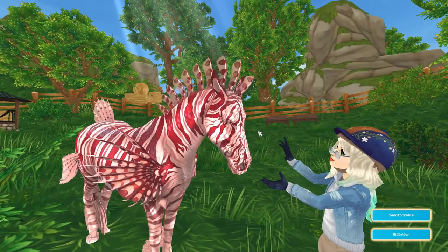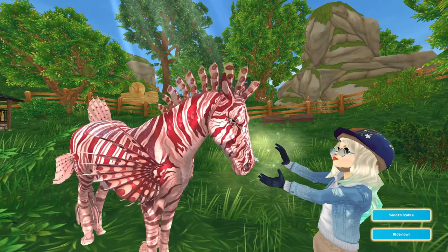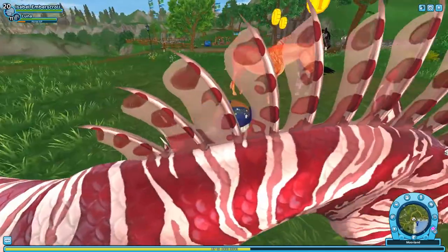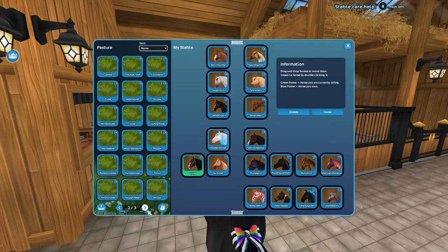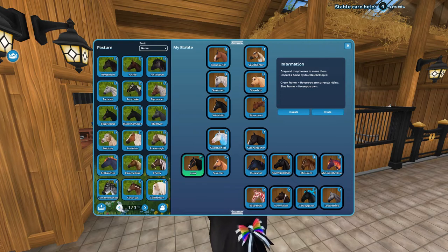I'm definitely going to send her to the stable because I want to put on the exact tack I have on my horse right now, so I definitely don't want to send my horse to the stable. I'm getting so confused. Losing my horse! Okay, gotta go back to the stable — I always cannot find whatever horse I want.